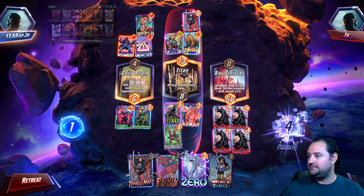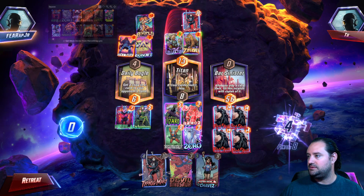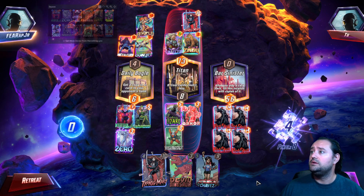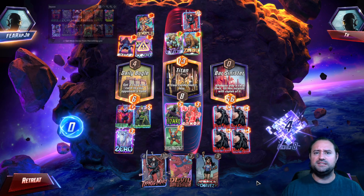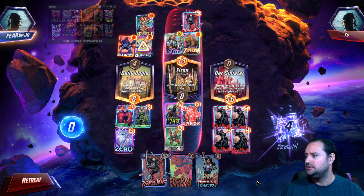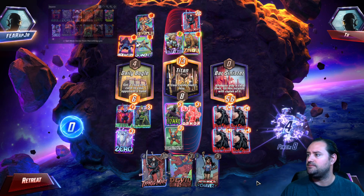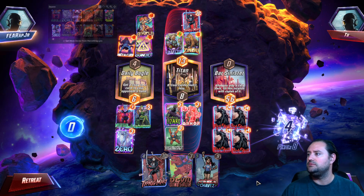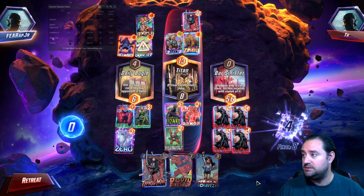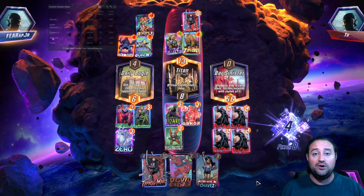I think I'm just going to Taskmaster there and play Zero. Since he has Angela there, I'm going to play Zero on Daily Bugle. I probably lost this — I did not do the correct thing. I should have played Zero on Titan and Typhoid Mary in Bar Sinister — that would give me 40 with no advantages for them at Bar Sinister. Then I could have still Taskmastered on turn six wherever I wanted, probably Daily Bugle. Sometimes I make mistakes, but look — you can play the wrong card in the wrong lane and it still doesn't matter.